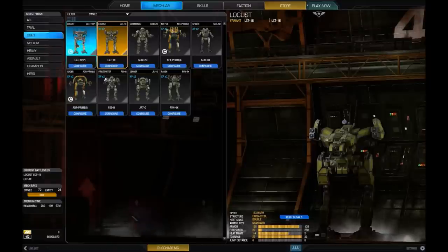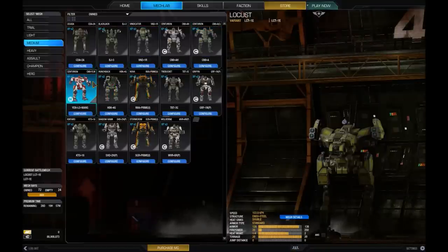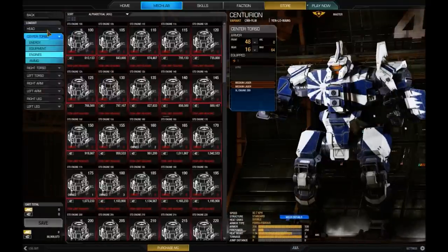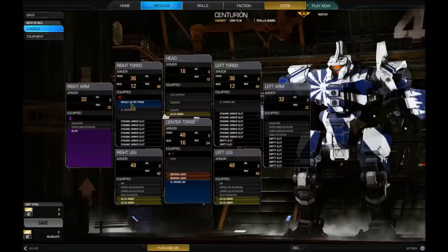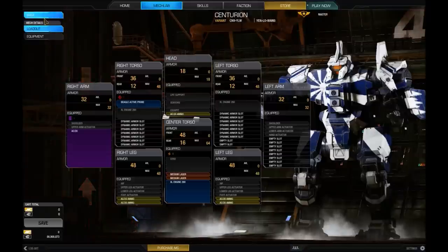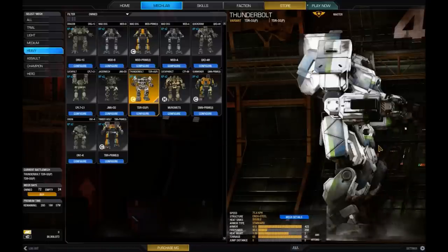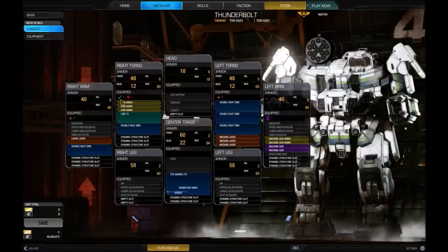Let's pick something with ballistics — the Centurion Yenlo Wang, which is a hero mech. In the Mech Details view, ballistics are purple with little ammo icons. Equipment such as engines, Beagle probes, and heat sinks are always blue. Ammunition is always yellow. Energy is always orange-red. Missiles are always green. Different variants of the same mech can have different loadouts. If we go back to the mech lab and filter by purchasable lights, we can see the locusts — going from LCT and then their variant number.